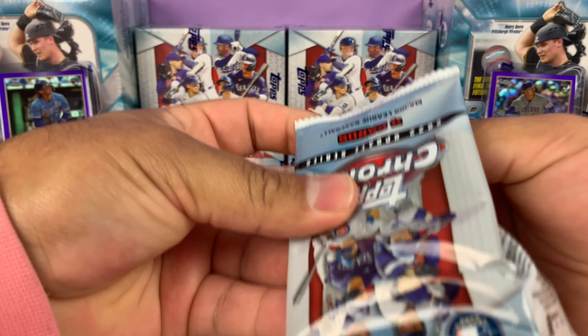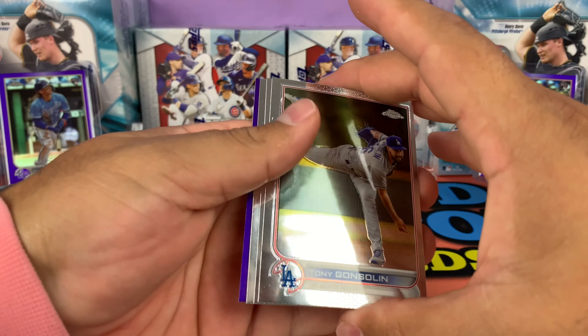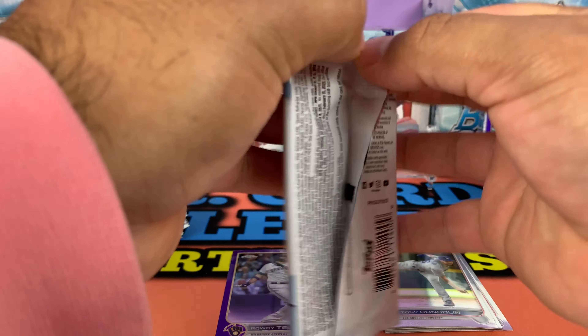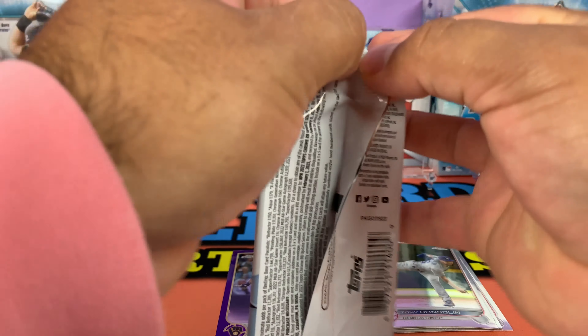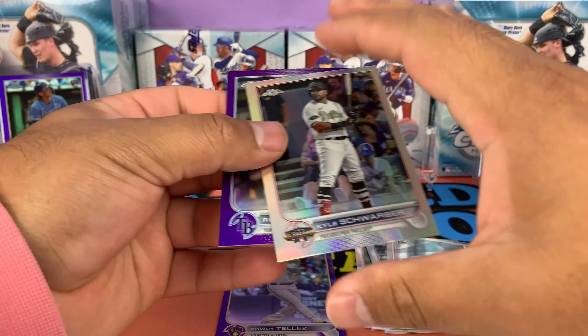Empty box — we got the first mega pack. Let's see if we can start off with some magic. Looking for refractors of the top rookies, maybe even some numbered cards. We got Tony Gonsolin, Gore, Nick Lodolo, and a Rowdy Tellez. I hope everybody had a good Christmas. Me and my brother were opening up some Bowman Chrome. Looks like we got a refractor — we got a Rookie Debut Suzuki, Jose Miranda, and a Kyle Schwarber all-star game card.